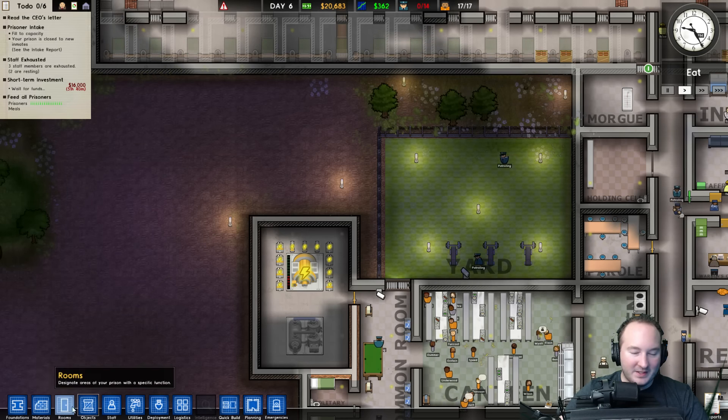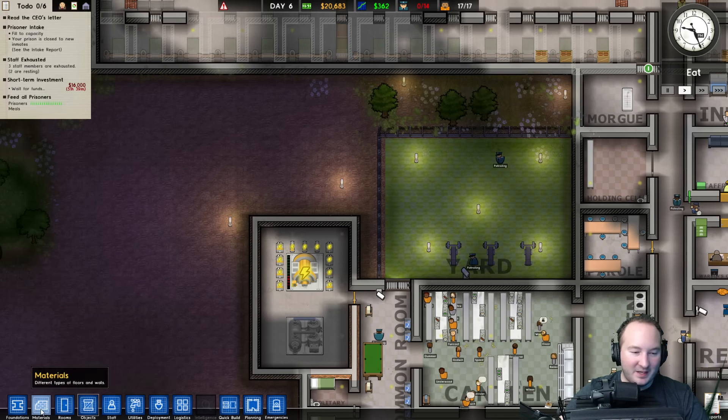Let's take that fence up — we can always reuse it later. Materials, fence — put that there with priority, and once that's done we can open it up. I think it might have something to do with free time. They need more free time, so let's give them yard — a little bit of free time here, and double their free time. There we go — they'll have yard, then free time, then get locked up, eat, lock up.